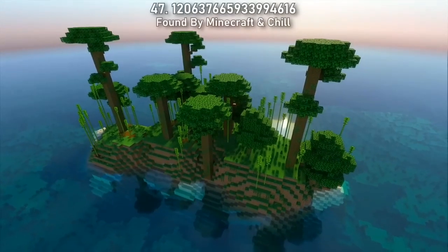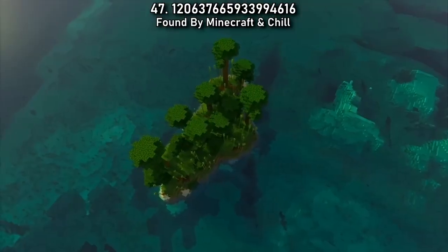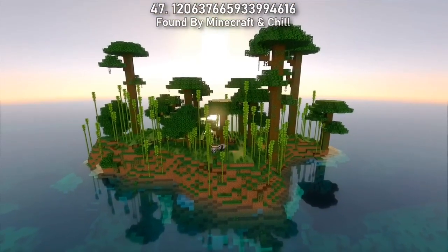Have you been dreaming about a survival island experience with a brand new twist? Seed 47 gives you your first opportunity to survive on a tropical island in the middle of an ocean with builds made from bamboo. Don't worry, we've got cherry blossom islands on the way too.